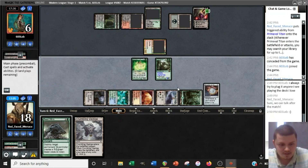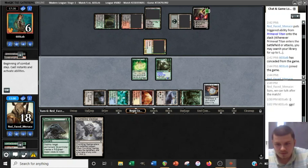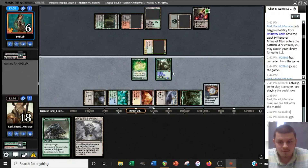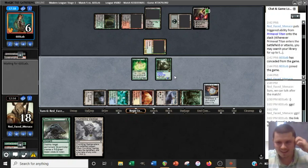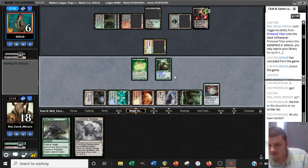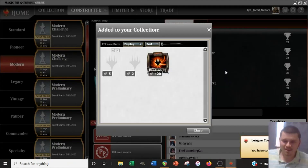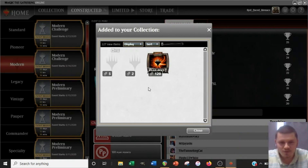We'll pick up our Crumbling Vestige here. They said good games. I don't know if they're going to make me swing for lethal after having said good games. I'm going to cut out the little conversation we're having here for the sake of the video. Next time you see me I will be talking about the deck in the post-match segment. We did in fact win the match — great news. We ended up four and one — nice.